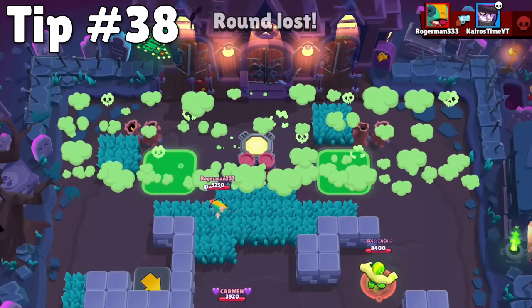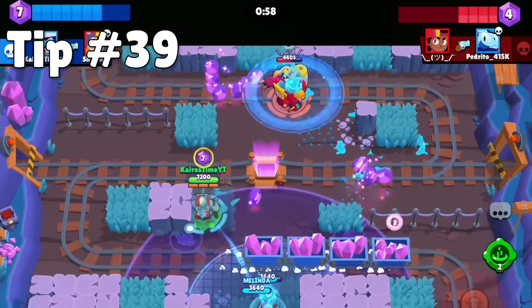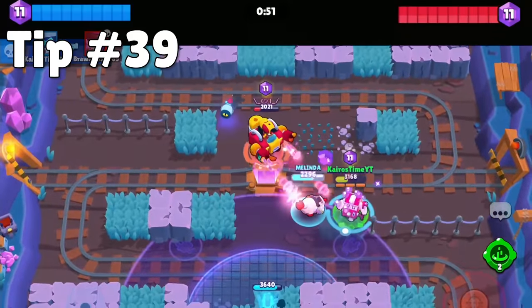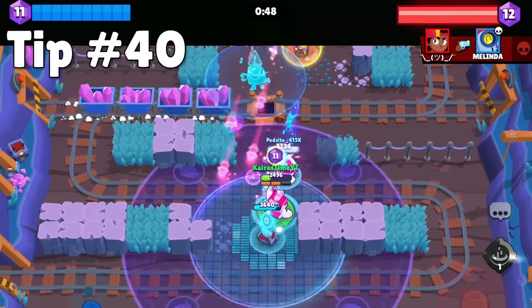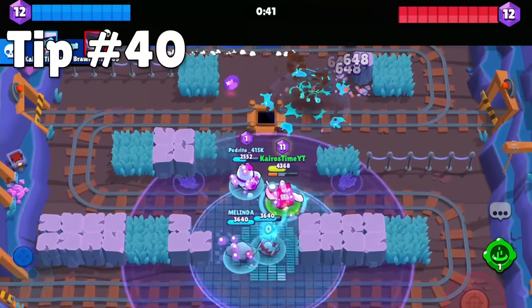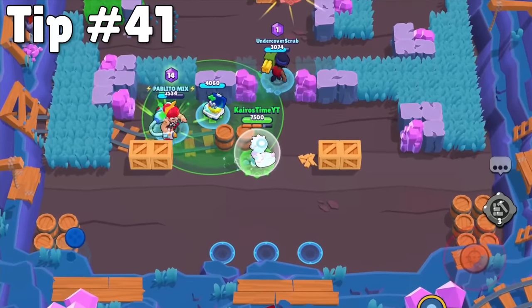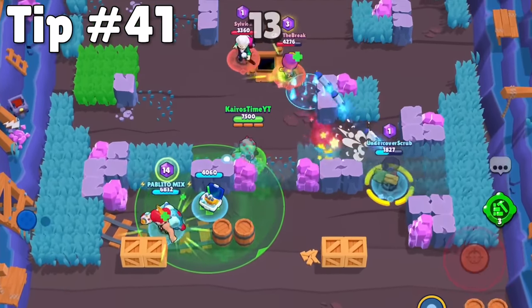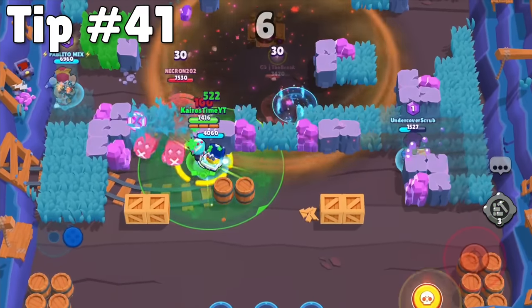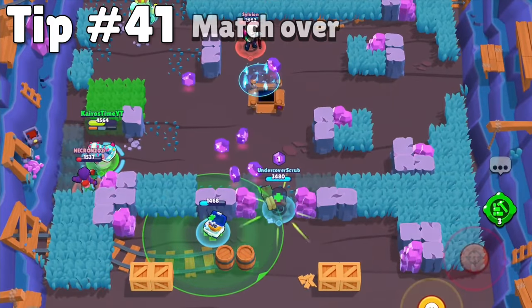Otherwise, you might as well try to win the 3v1 or your teammates might end up hating you. In Gem Grab, at least two gems will spawn during the countdown, so if you're down by only two gems, there's no need to panic just yet. If you pick up as many gems as the enemy is holding, the countdown timer will actually stop until one team has more gems than the other. A gem spawns every seven seconds, so if a gem spawns within one second of the countdown timer starting, it is possible to come back when you're three gems behind — though it's very unlikely. It's also almost always best to have one brawler on your team pick up all of the gems. The less divided the gems are on your team, the better, because the enemy team has to kill a specific brawler to stop the countdown instead of any brawler on your team.